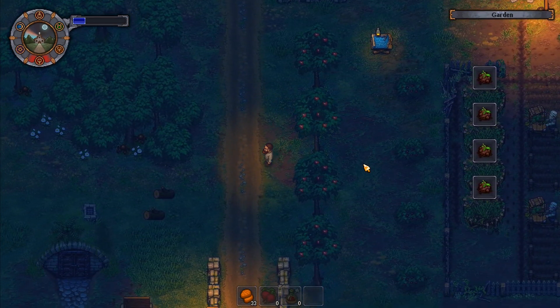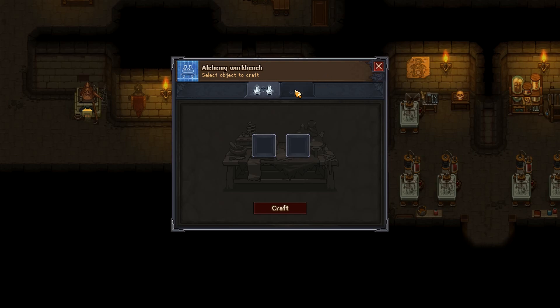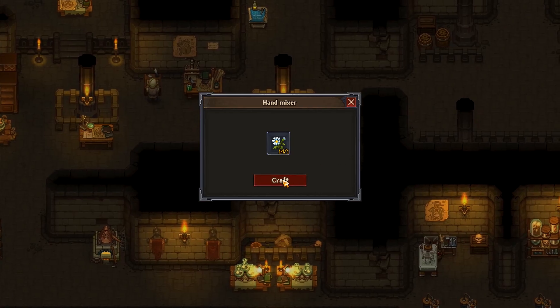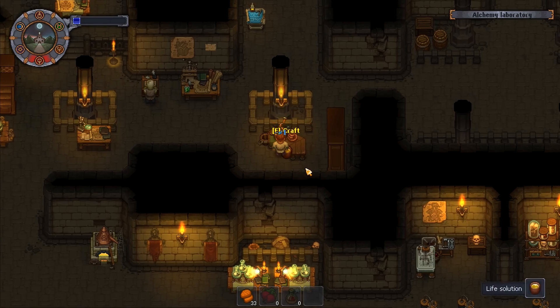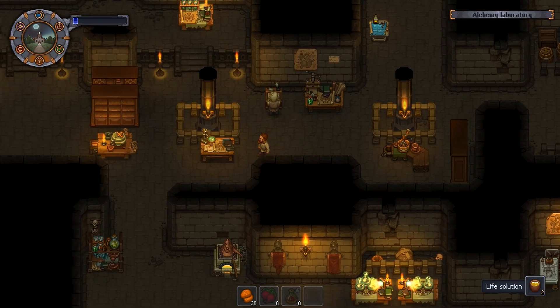I need to craft some fertilizer. Running down this way, I want to go to the growth enhancer — I need life solution for that, which goes on the hand mixer plus ash. I've got ash down in the thing at the bottom, but not up here. Life solution is made from maggots — I've got hundreds of those. I'll make several of these. We've got five ash — that should be enough.